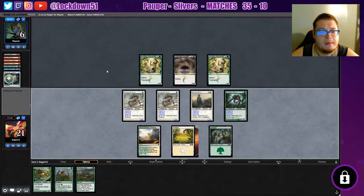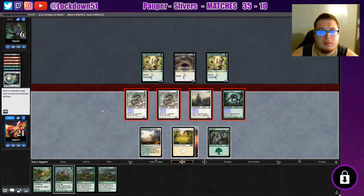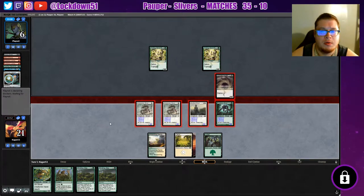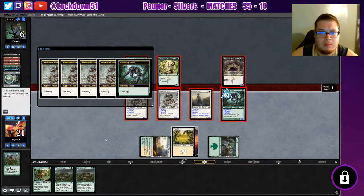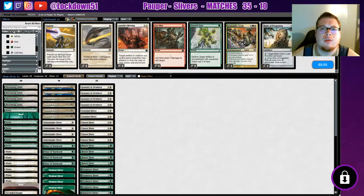Oh they got that defense, good for them. Let's see what our draw is here — another Winding Way. Well, we can just block everything and we'll win. Let's go to combat. Put you in a pickle, didn't I? That's what you're gonna do — okay. Boom. Click through all these flanking triggers, get the win. Pretty cool.